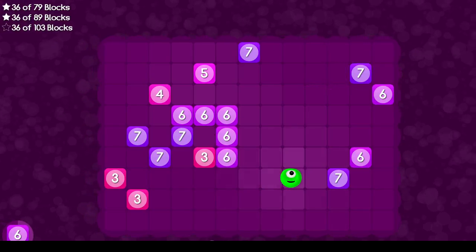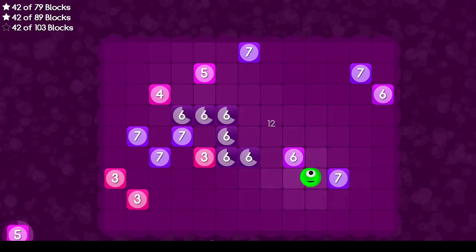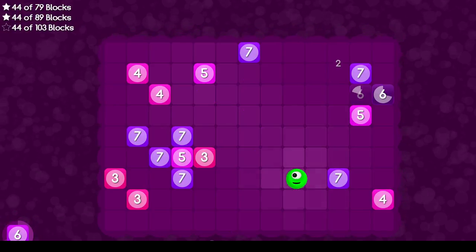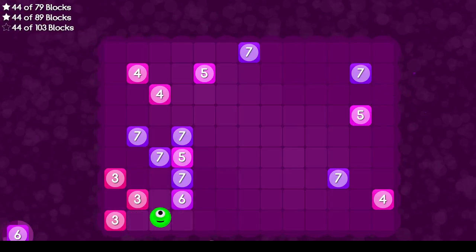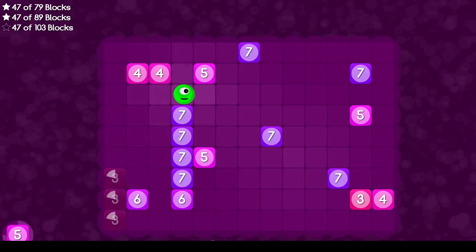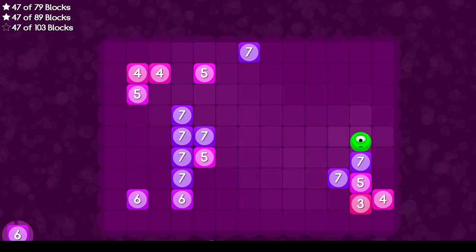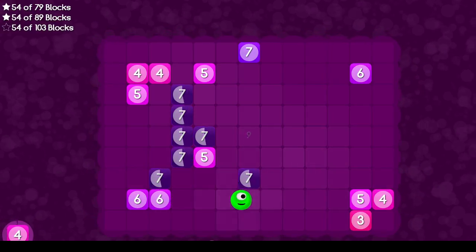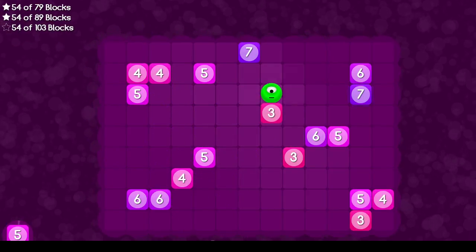Let's link up our sixes. I can push this into the other sixes, then push this into that six, and I think I'm done with sixes. Let's hook these threes up — that was unfortunate, the six popped in right in the middle of my plan. I get that some of these random factors can't be fully mitigated — if you were to mitigate them entirely there wouldn't be a game anymore. But some of these things, like where a block pops right in front of you, completely ruins any ability to plan.